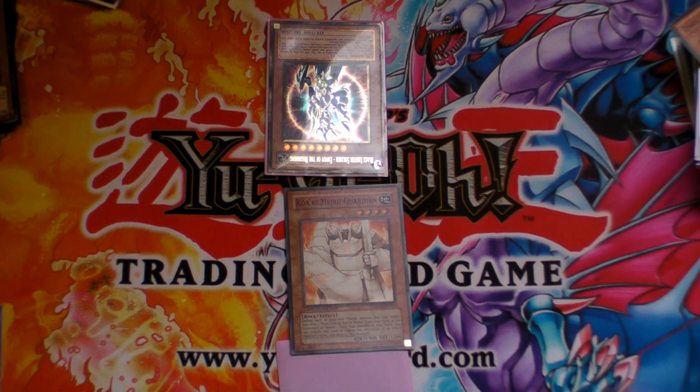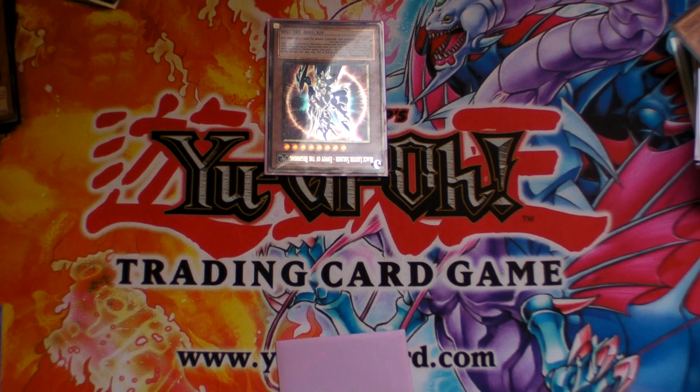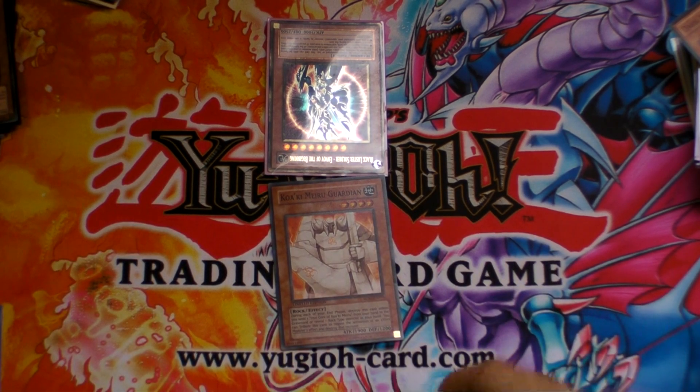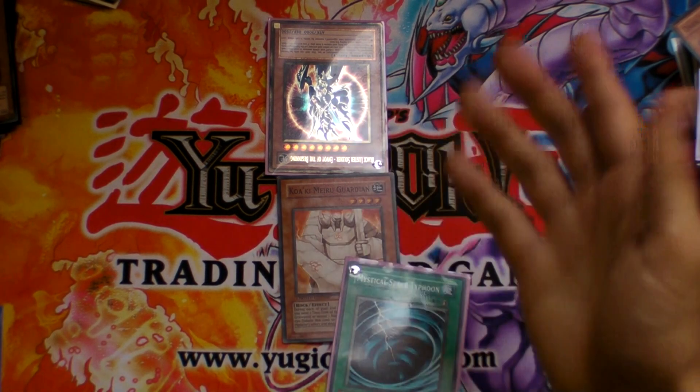In this scenario, your opponent who has Black Luster Soldier might not just attack — he might simply end his turn. If he had attacked, sure, you'd lose Kaiki Guardian and take 3,000 damage directly. But you essentially have the chance that your opponent might not do anything, because he thinks that the face-down MST could be a de-spell or mirror force — something that will get rid of Black Luster Soldier.